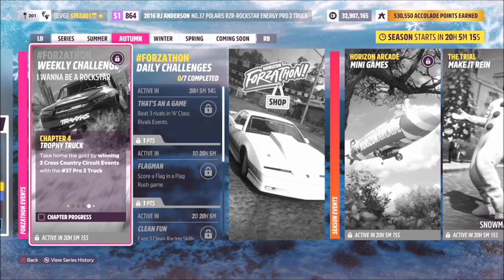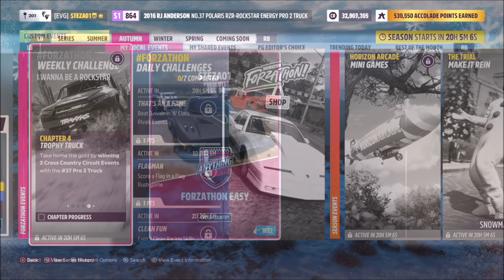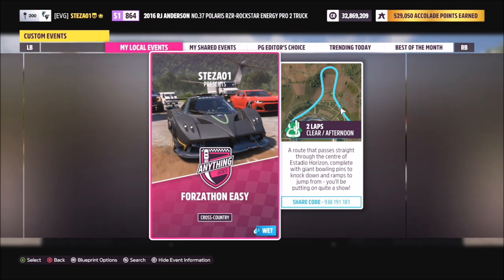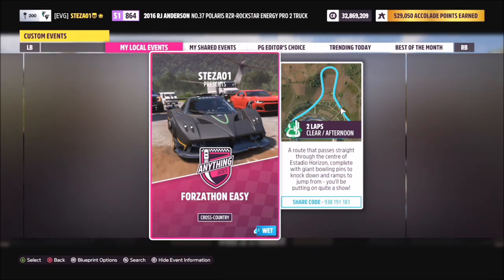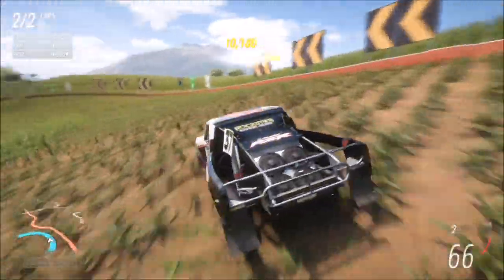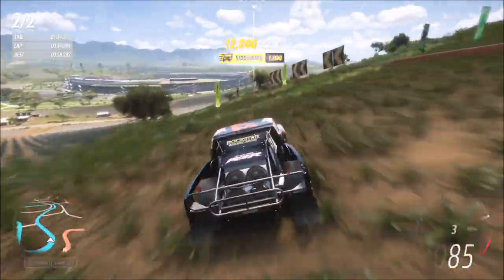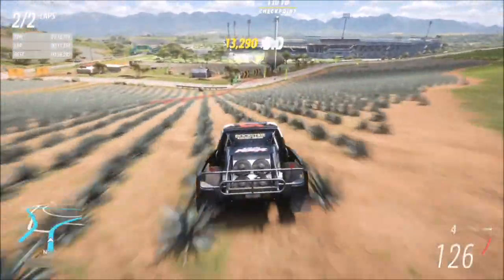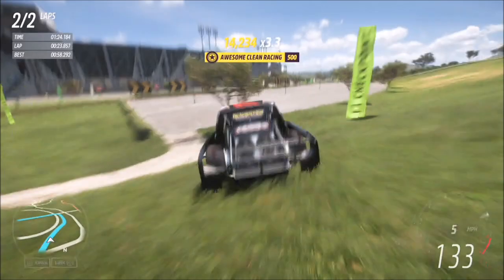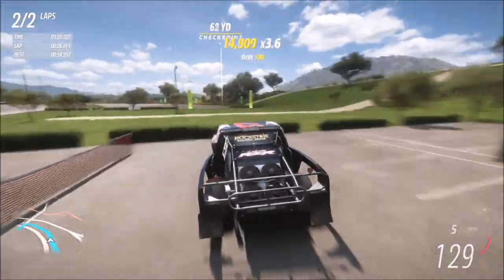The final challenge wants you to win two cross-country circuit events — I feel like I've said that before, and I have, which is super weird. We're going to do the same challenge again that we've already completed for the first challenge: two laps of the Astadio cross-country circuit, two times, exactly how you did it before. About two minutes for the first race and another two minutes for the last one. It might have been a mistake, but this is what it says to do and doing it this way works.